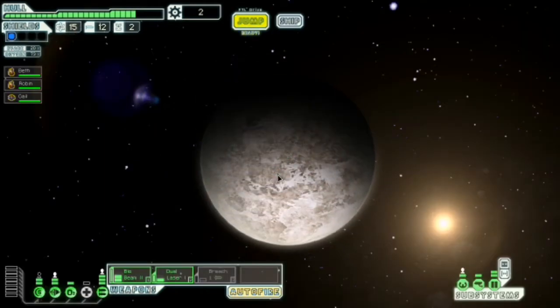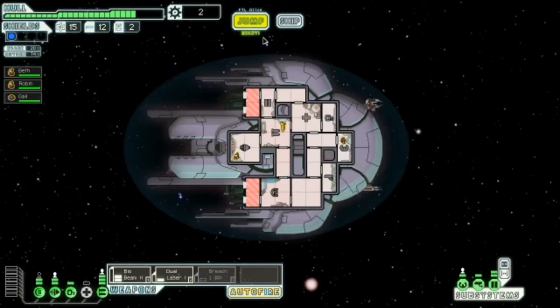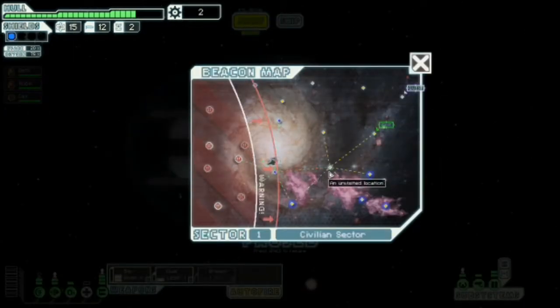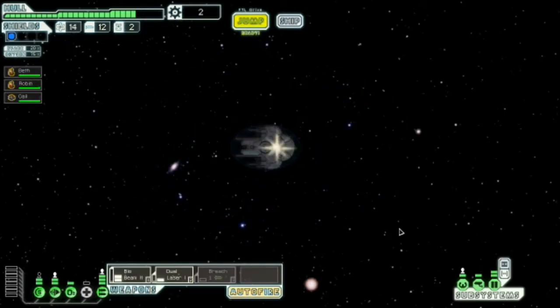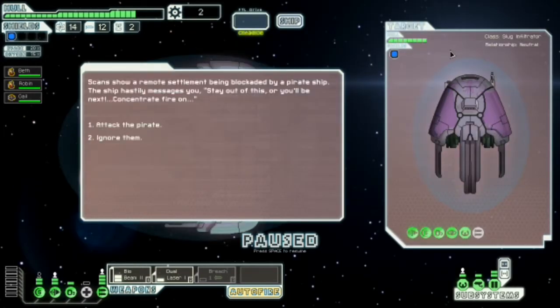We're going to make as many nebula jumps as we can. I think jumping down is just sort of pointless though. We can jump straight there, or we can nebula jump and then jump straight there. We're going to jump straight there and then jump around the nebula, try and get up to the quest and remove their crew. Attack the pirate.